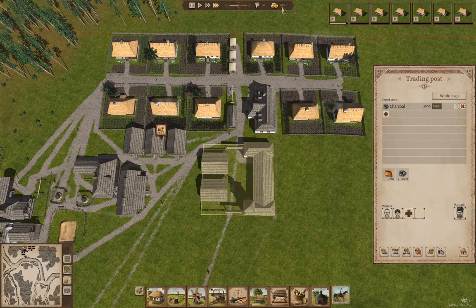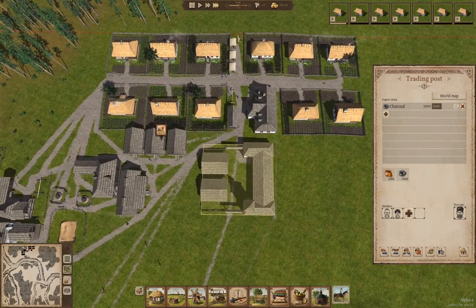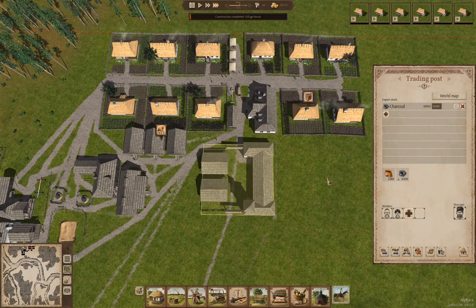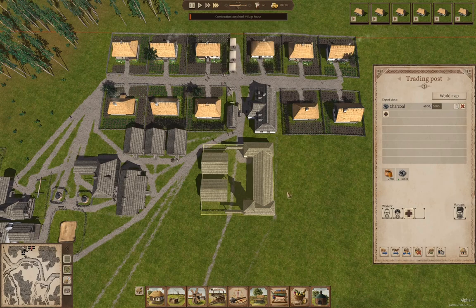There's our first export wagon — we've got guys here to do the loading and there it goes. Our gold has gone up. We should have another one of those appearing soon. There's another one straight in and off it goes. We have completed a village house, and there's another export wagon.